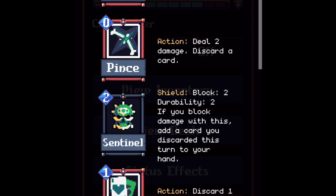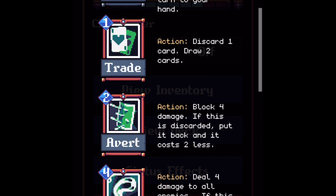Avert - mana cost two, action block four damage. If this is discarded, put it back and it costs two less. Avert is the number one card. It gives you four defense for only two mana cost, so it's great to play even without discarding. What makes Avert absolutely amazing is when discarded it comes back at zero cost. Avert is awesome for boss fights, great when a weapon discards it, and Pants or Trade can discard it too. This is a great card.